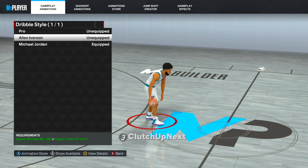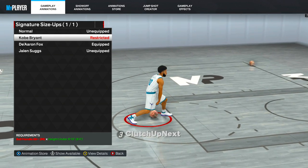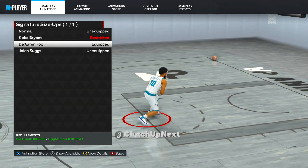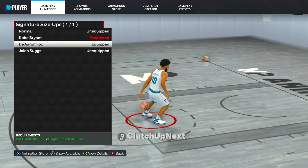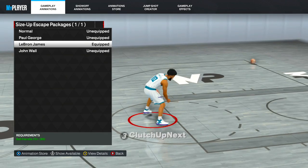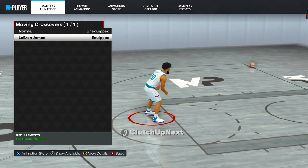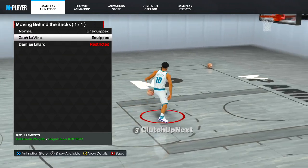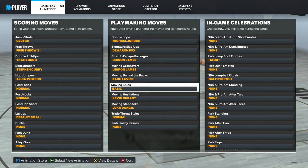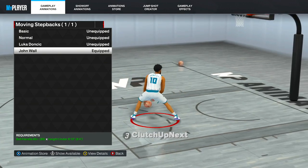My dribble style is Michael Jordan — I also like Allen Iverson, so if you don't like Michael Jordan I highly recommend Allen Iverson. For the signature size up, throw on Devin Fox. This build doesn't get Kobe — I only have an 86 ball handle and Kobe requires 88 — but Devin Fox's combinations are very good when you spam between the legs. The speed boost out of it is extremely fast. Size up escape package, best one is still LeBron James — you get the AI step back from 2K20, best one to shoot off of. Moving crossover stays LeBron James. Moving behind the back: my build doesn't get Damian Lillard, but the closest is Zach LaVine. Moving hesitation goes to James Harden, and moving step back is John Wall.